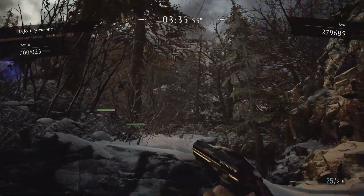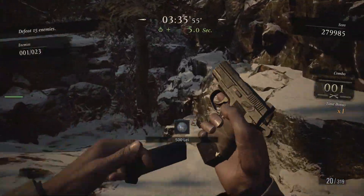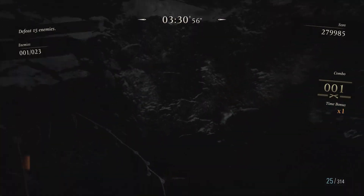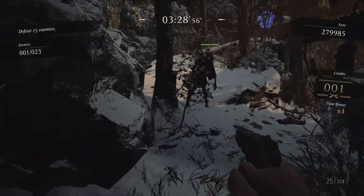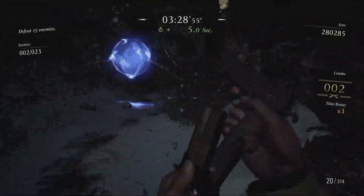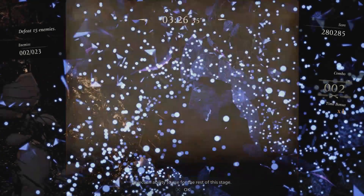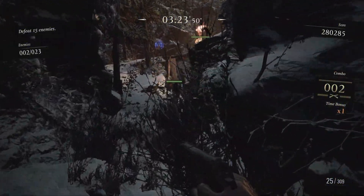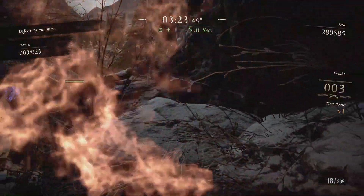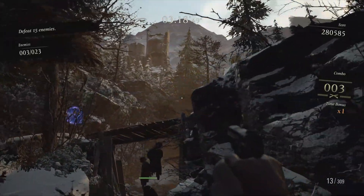I'm going to try and run for this blue orb in a minute, but be aware that enemies will follow you. I thought I was going to get away with that — double hit then, hit by this guy and then with an arrow as well. Extra health from a blue orb is definitely more helpful this time around. Damage, magazine, and Out of Reach are also quite good — shooting from a distance. Enemy placement is exactly the same so remembering it from the first time really helps.